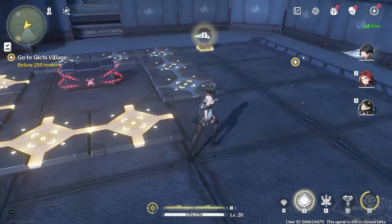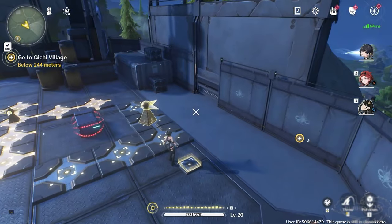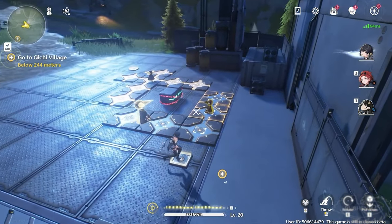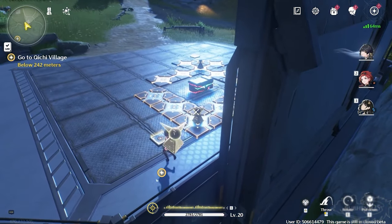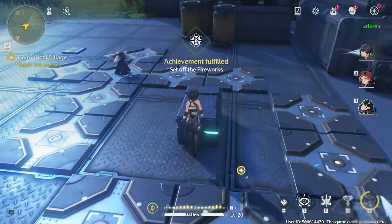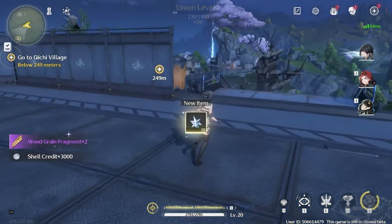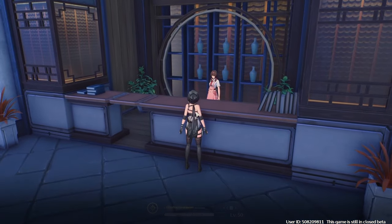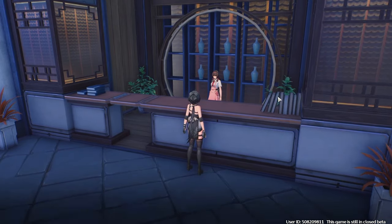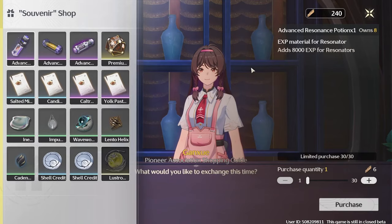When exploring Wuthering Waves, make sure you do every single puzzle, title heritage, and open every single chest you see. You'll be rewarded for every single one and these are only a one-time thing. You get free asterites, some experience for your union rank, high-end materials, and wood grain fragments — which you can exchange at the shop in Jinsu for various items such as summons, tuners, experience items, and shell credits.